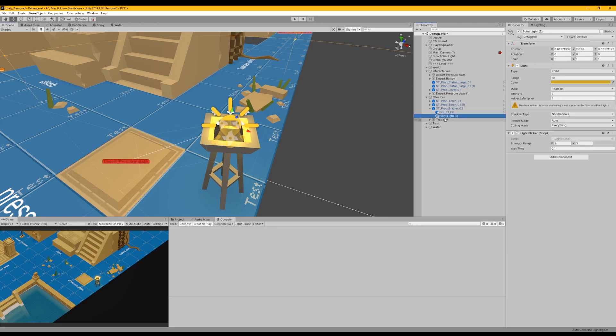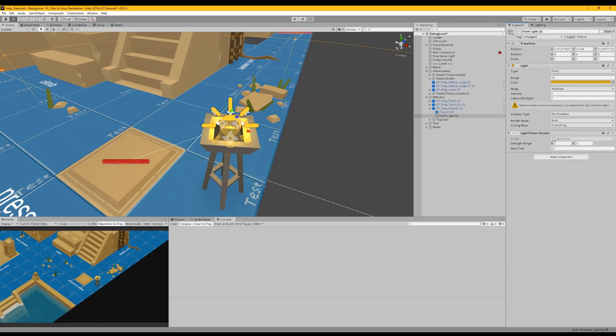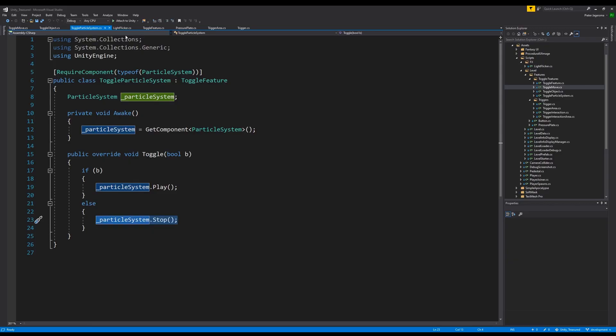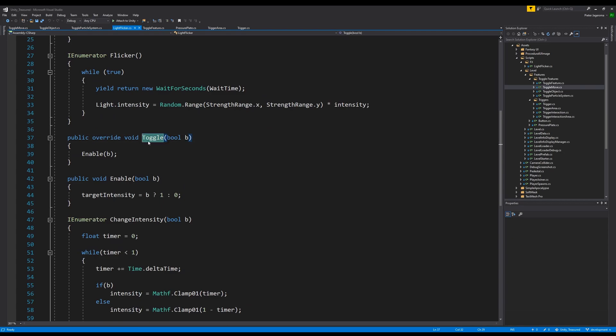But as you can see, it currently looks like the brazier is already lit up, and that is because of this light. As you can see the light has a light flickering script — it is just changing randomly between a set of values, in this case two and three. Also the light flicker is a toggle, which has a toggle method as well.